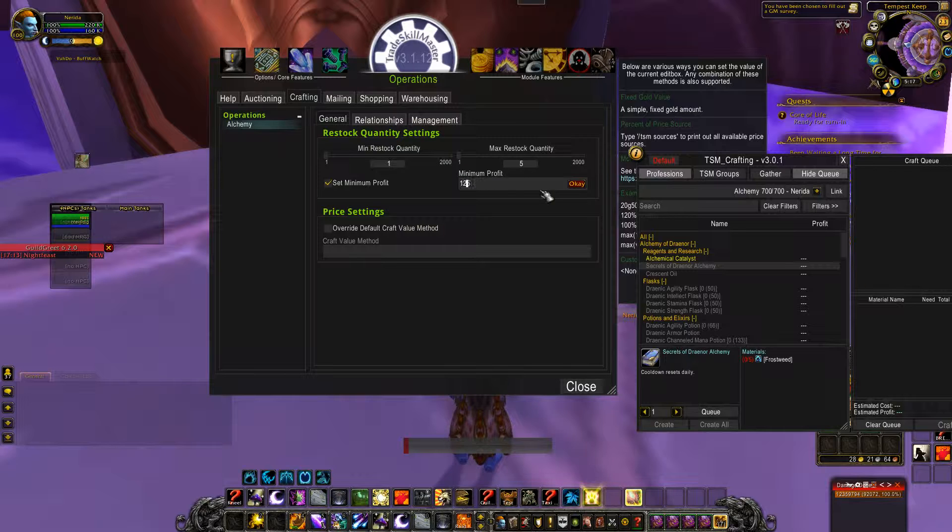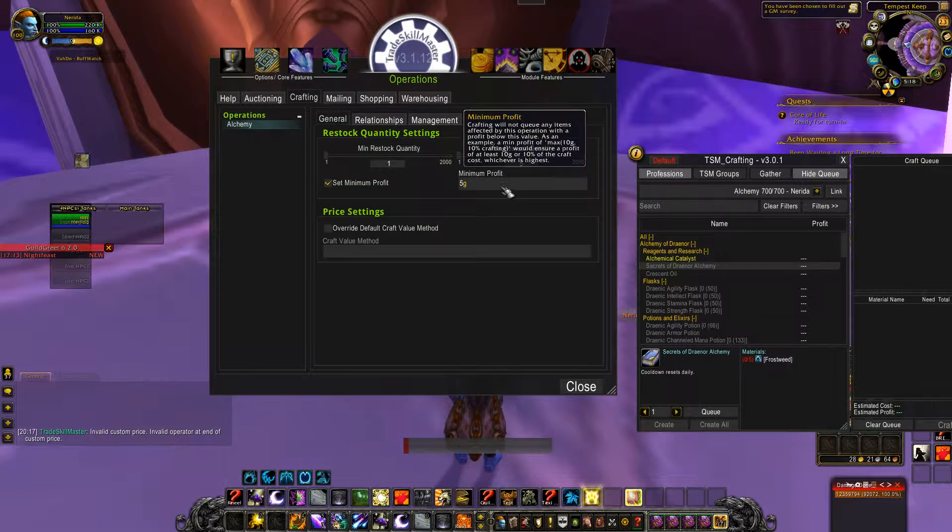We're going to go with 125% and tell it okay. Alright, that won't work, so try 5 gold. You can also adjust the default material cost method — dbminmarket instead of dbmarket.